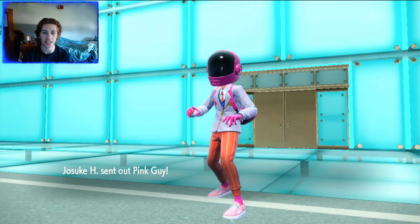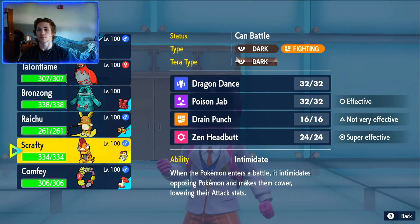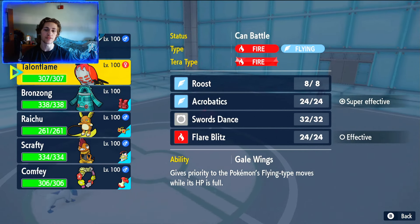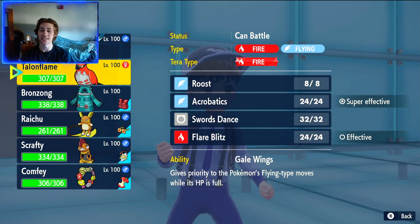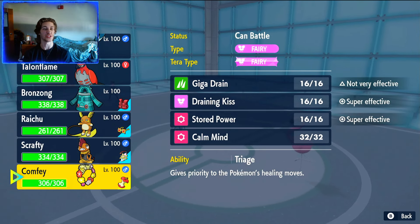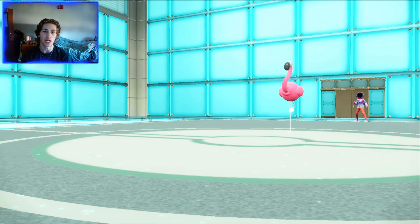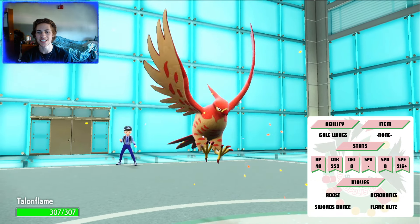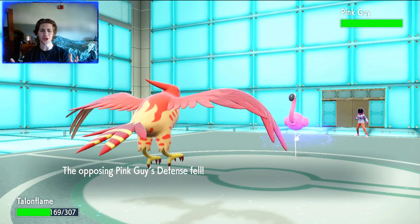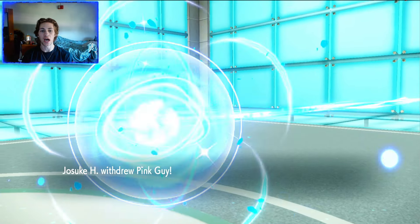Weston is going to send out his Flamigo. Since we are Choice Scarfed, we aren't going to be able to outspeed it, so we're going to have to make a swap. Assuming he goes for a Fighting-type move, we have a few options — we could head into Talonflame, Raichu, or Comfey. But this thing was doing a lot of damage, and Talonflame turned out to be the best bet; we'll be able to outspeed assuming he's not Scarfed. Weston ends up going for Close Combat. Our Shiny Talonflame comes in and still takes a really good chunk of damage. I don't expect Weston to stay in, especially since he's minus one in defense and we'll definitely outspeed if he's not running a Scarf.